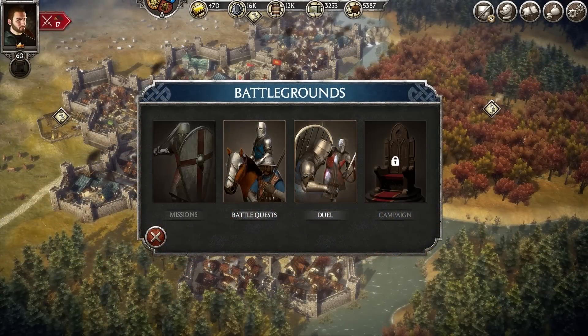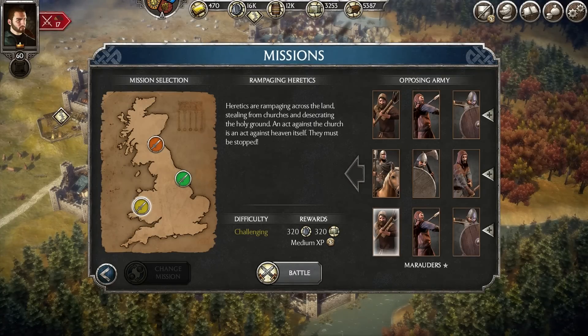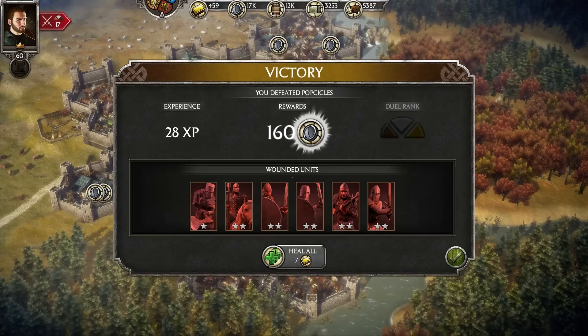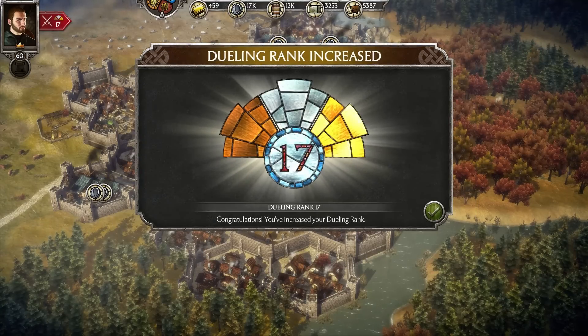Finally, a great source for silver are battles. Every time you win a battle, with the exception of easy battles, you will be rewarded with silver and sometimes another resource. The tougher the battle the higher the reward. Add in the fact that you also gain unit experience, honor, and can hone your tactical skills — battles make an excellent choice to gain coin.